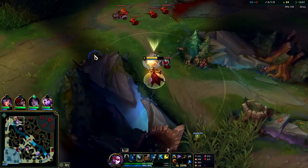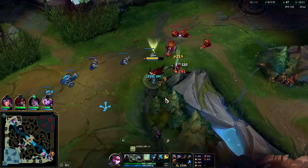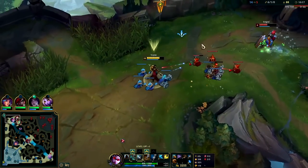We'll get back a lot of our health. With Lethal Tempo's attack speed we're able to kill these minions pretty quick, deal higher damage, and thus get more lifesteal back from our Vampiric. Here comes Amumu — this is what I was worried about.